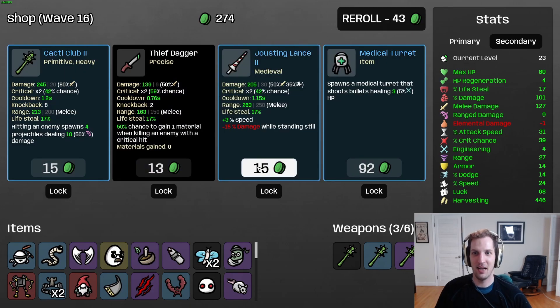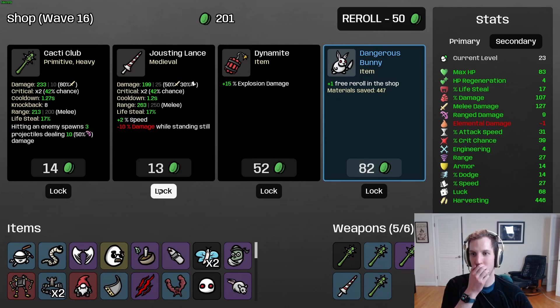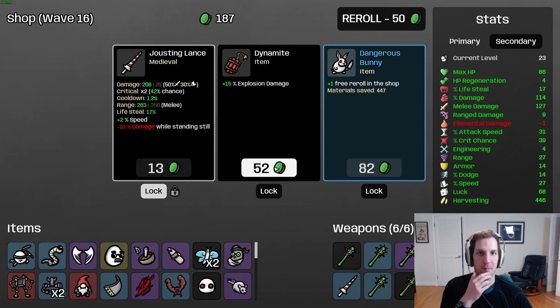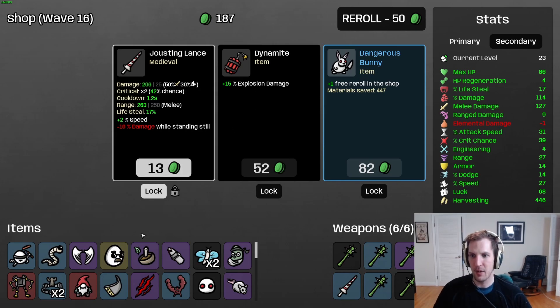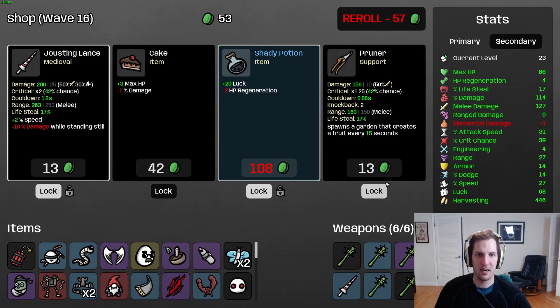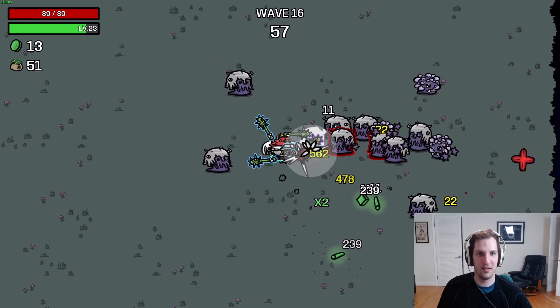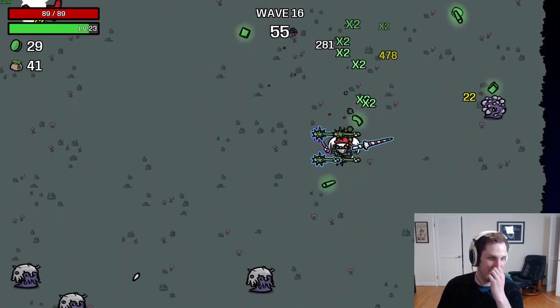Really like this jousting lance and another cactus. This isn't that hard of a wave so I'm going to go ahead and lock this jousting lance for next wave. Like the dynamite with that Rip and Tear. Grab another bunny, use our free reroll. Take the luck. I don't think the pruners are quite good enough to hold on to. But because we have so much damage - why not take a little more? Why not take a little kick? It's the Arms Dealer's birthday and we want to be nice and strong.